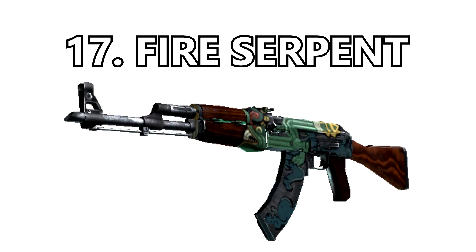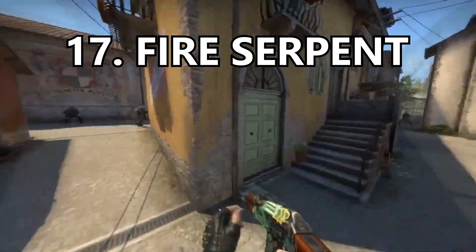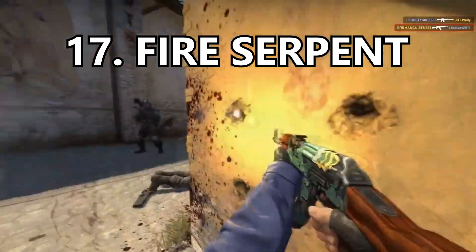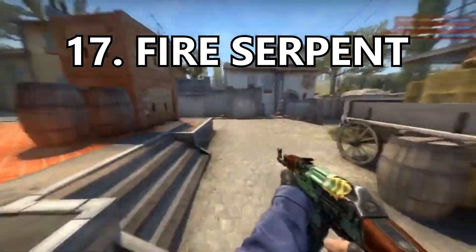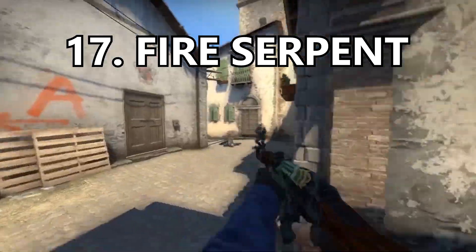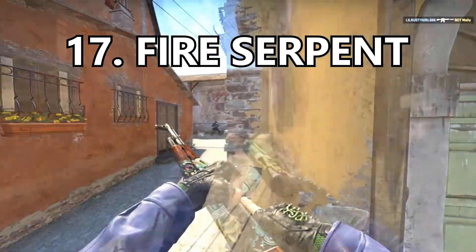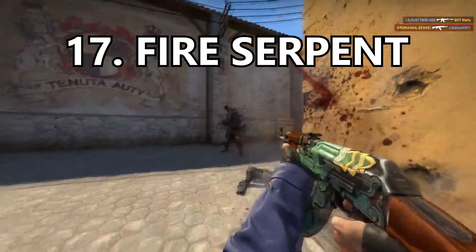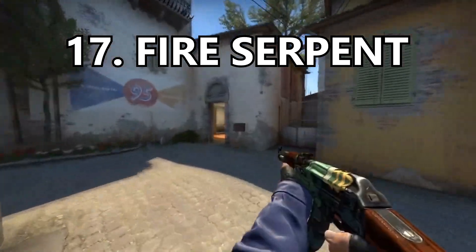Coming in at number 17 is the Fire Serpent. This is going to make so many people upset because it's such a huge collectible item, but other than the vanity of having something so rare and expensive, would you really want the Fire Serpent? I don't like the way the skin looks — the serpent looks quite bad in my opinion — but I do respect it because when the Japanese dragon art style is done right, it looks decent.